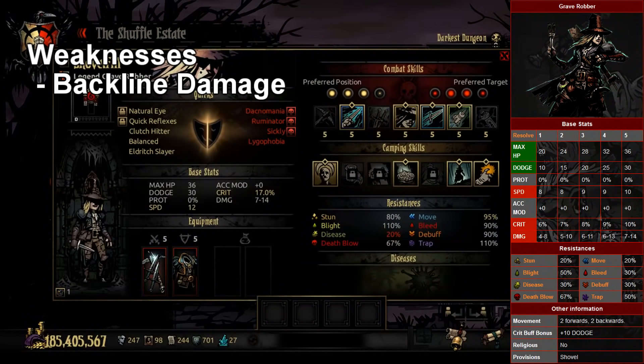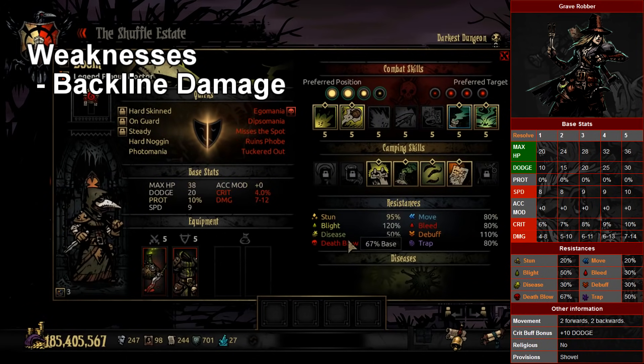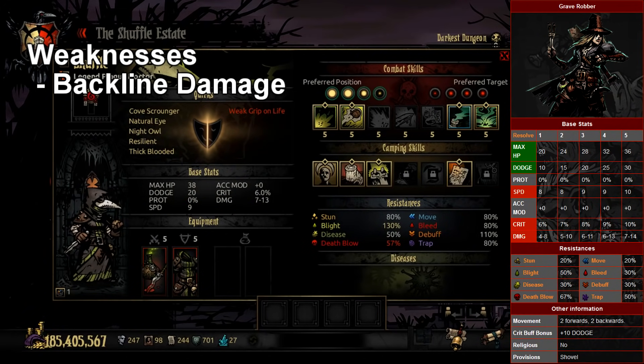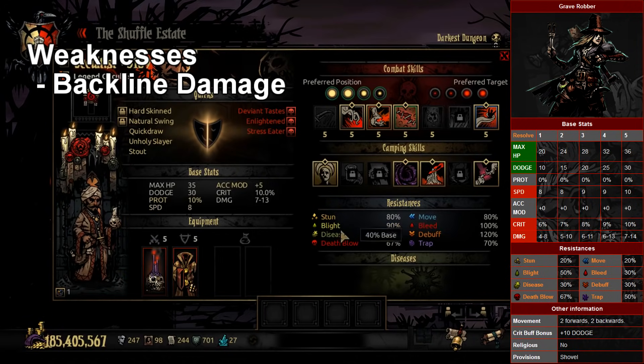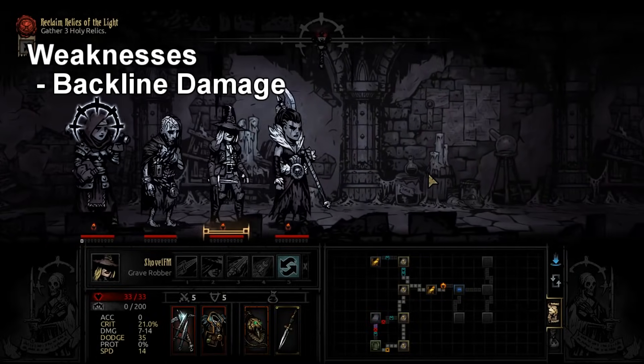With things like Ruins Scrounger, Wield Explorer, Ancestor's Map, or other scouting sources, you can get your scouting over 50% pretty easily with her — especially if you have one other person who can contribute. Scouting is a really good reason to bring her. Now, weaknesses: she has backline damage — that 7–14 base damage range is what most back-rank characters deal.